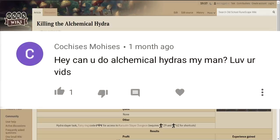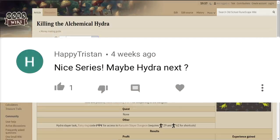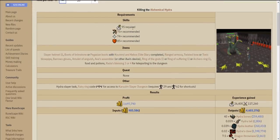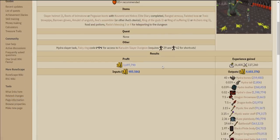For today's moneymaker, I thought we'd go ahead and do the Hydra, since earlier today I felt like doing some Slayer and I actually had this as my task. Believe it or not, this was the same task I had before I was even maxed on the account — I ended up getting 99 Slayer on this Hydra task. So it has been quite some time since I've done the Alchemical Hydra, but hopefully we're not too rusty.